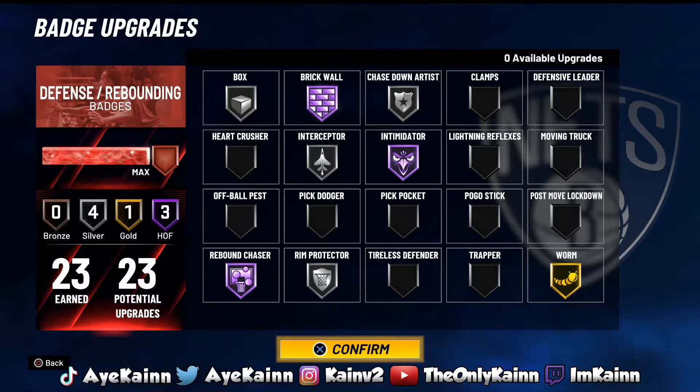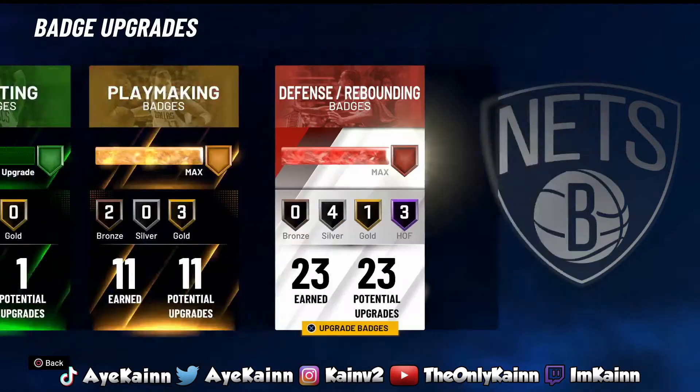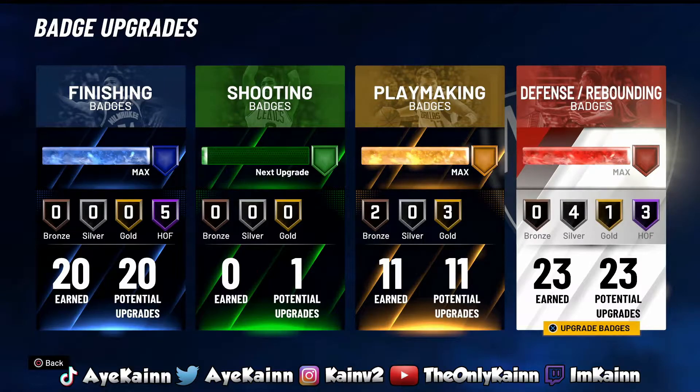Rebound Chaser is a must, and Worm — this badge is literally goated. If you know how to use it, it is goated. The easiest way I use the Worm badge is holding LT and RT and moving my stick around — it gives a little worm animation where you swim over the defender. That's basically it for the badges. Hopefully you guys enjoyed. I'm gonna get straight into the gameplay and show you how I went crazy.